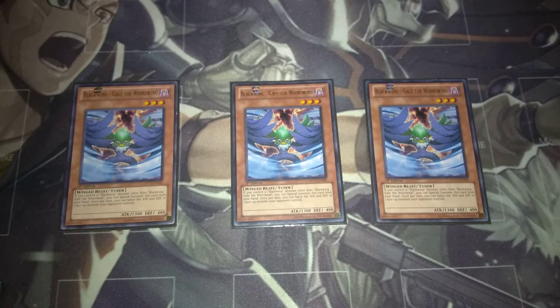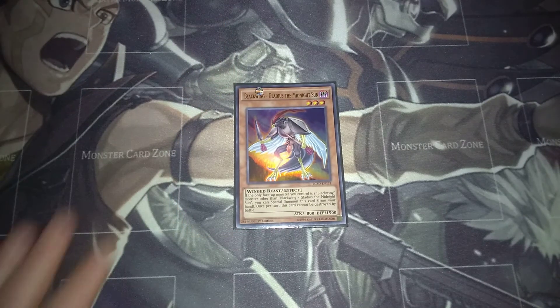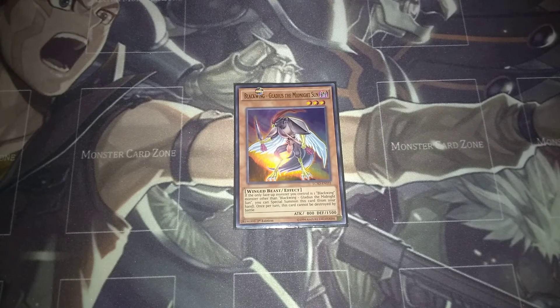I've got three copies of Gale the Whirlwind — same thing as Bora except this is a level three tuner. He can cut one monster's attack and defense, and he is not once per turn so you can keep doing that just like you do with Bora. Then we run one Gladius of the Midnight Sun. This is a great disruptor — if you have exactly one Blackwing monster and nothing else, you can special summon this guy. The idea is to get Simoon or Officer in hand, search for him, special summon him with exactly one Simoon, then continue your plays with Officer.